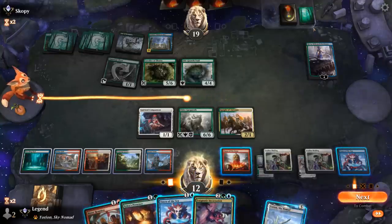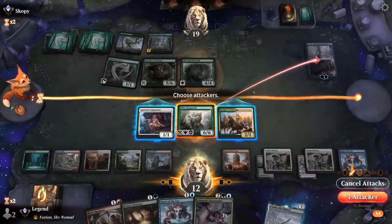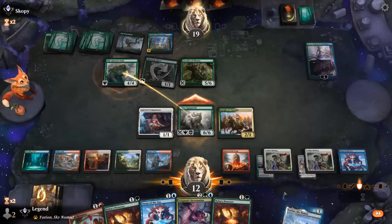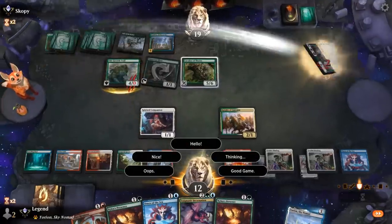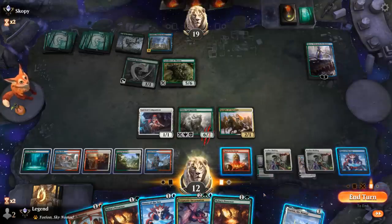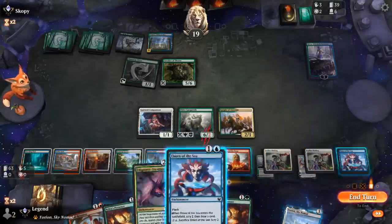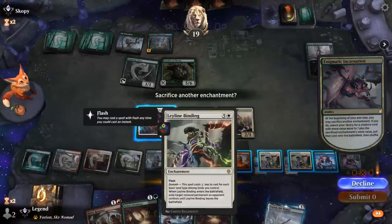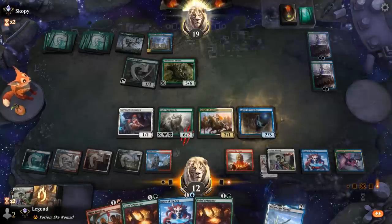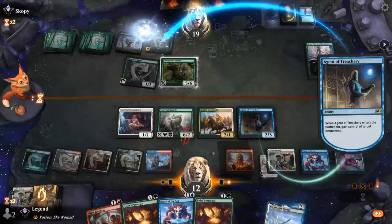End of turn we sacrifice Binding to get Agent of Treachery and go after Nykthos — the most dangerous card. This also allows us to maybe play Omen if the opponent doesn't tap in response, but they do. We can try to flicker Agent with Yorion later. We have plenty of chump blockers for Lair of the Hydra, which turns into their win condition. We expect Storm the Festival but see Sky Sovereign instead, which is a nice answer for Agent. Opponent can still potentially gain access to Agent later via Karn.